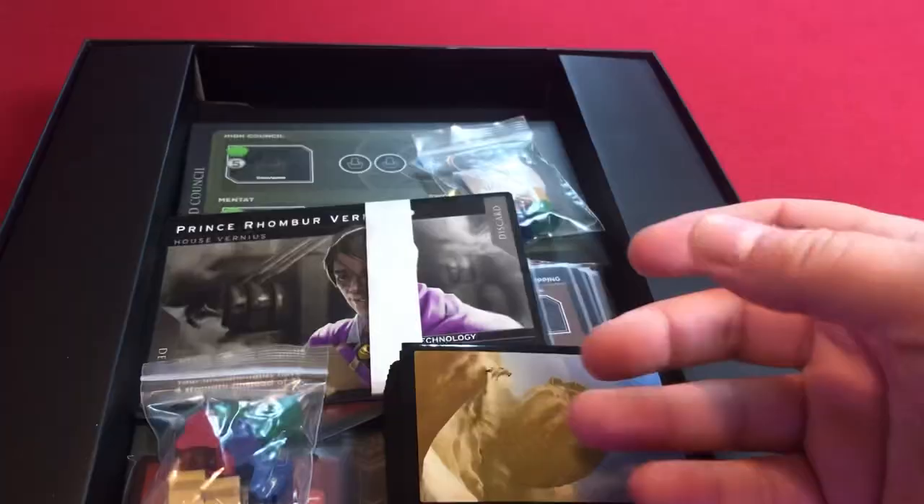I get the rulebook, which is nice, and it's got really good artwork as always — definitely from the movie, the Denis Villeneuve version of Dune. It looks tremendous. A lot of cool new rules in here. I'm just now opening this so I haven't read the rulebook yet, but I know there are some major changes to the game, which I'll get into as I get into the components.